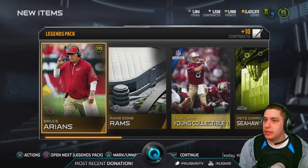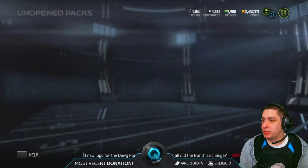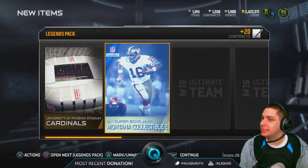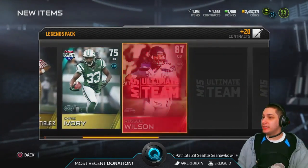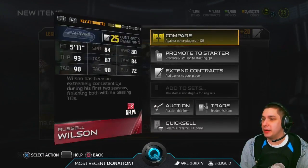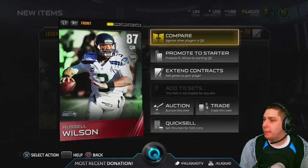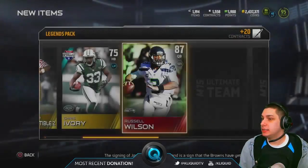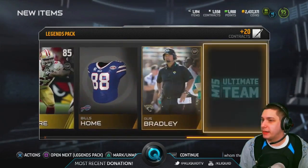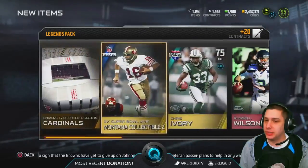We've got one more legend pack today in this portion of the video, and then we're gonna do the topper. Here we go — final one. We get a Montana collectible, I was really hoping for something better than that. Russell Wilson elite — there we go, that's not too bad. Russell Wilson is actually a decent usable card. I know it's just a base set Russell Wilson, but still decent enough. We get a Dan Kilgore — was hoping for something a little bit better when it flashed green, but that's alright. Not the worst packs in the world, but certainly could be better.